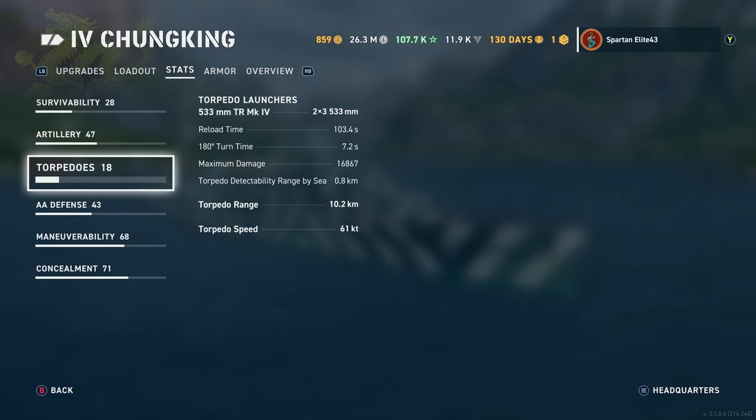Torpedoes: you get 533mm TR Mark IV torpedoes — six of them, a triple launcher on either side of the ship. They reload at 103.4 seconds and deal 16,867 damage, which seems like a lot for a Tier 4 torpedo — that's kinda crazy damage. Torpedo detectability range by sea is 0.8 kilometers. Remember, these are deep water torpedoes; you ain't gonna see them until it's too late, battleships. They have good range at 10.2 kilometers, and at Tier 4 they're still doing 61 knots — not fast, but not slow either.